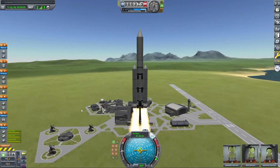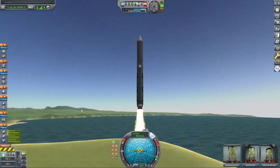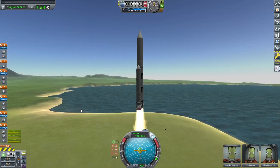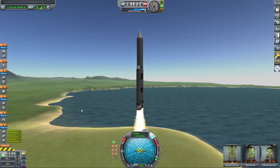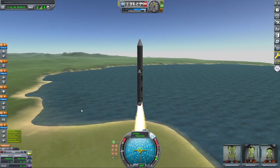Today we're doing an Apollo-style Mun mission. That is where you launch a craft, have a command module orbit the Mun, and deploy a lander that goes down to the surface, lands, comes back — does its little thing. Comment down below if you'd like to see any more videos like this in the future.